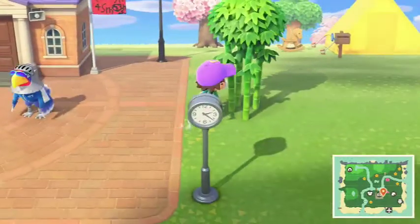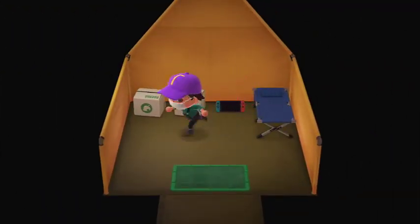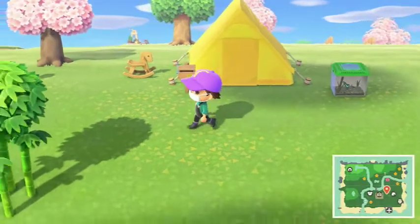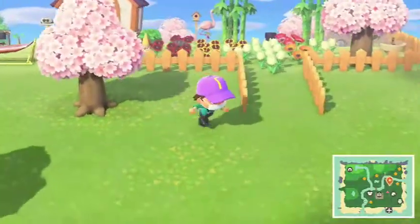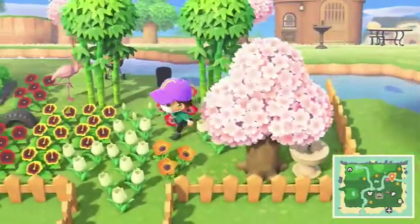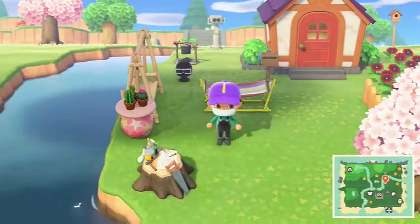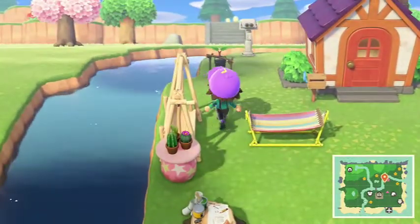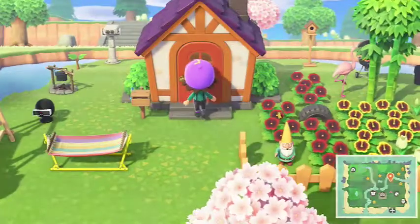Now we're gonna get to the best part — my house. There's a bamboo tree for some reason. This is my sister's house — it's garbage, she has a tent still because she's terrible. She has her Switch but she doesn't play; we just got her account the other day. Next we got my house up here. This is my garden — a bunch of flowers, trees, a fountain, a bird statue over there, a hammock, a crafting bench. I had to pick the purple roof.